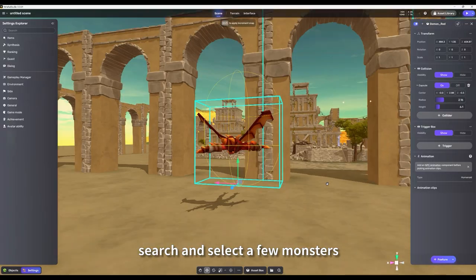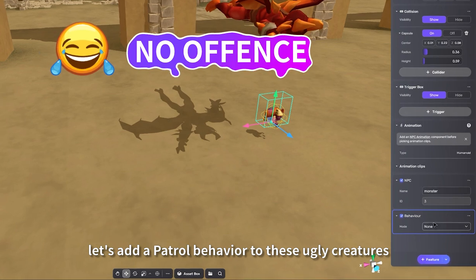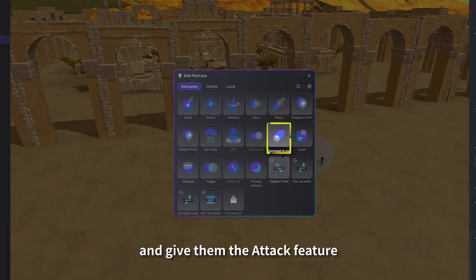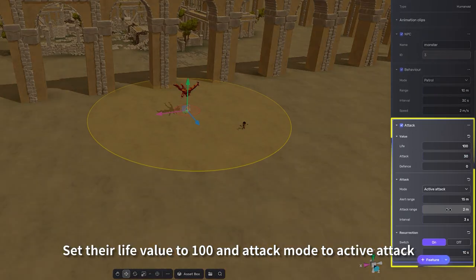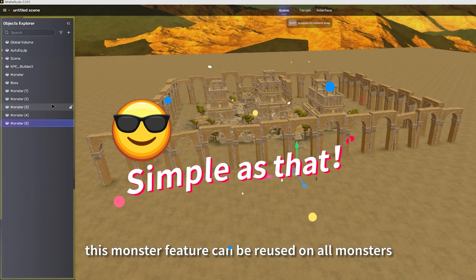Search and select a few monsters. Let's add a control behavior to these creatures — adjust their action speed and give them the attack feature. Set their life value to 100 and attack mode to active attack. The best part is this monster feature can be reused on all monsters.